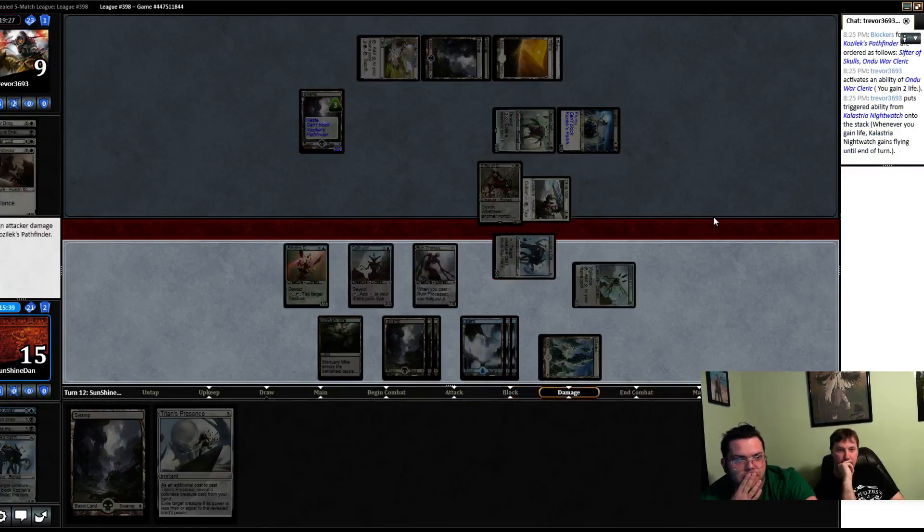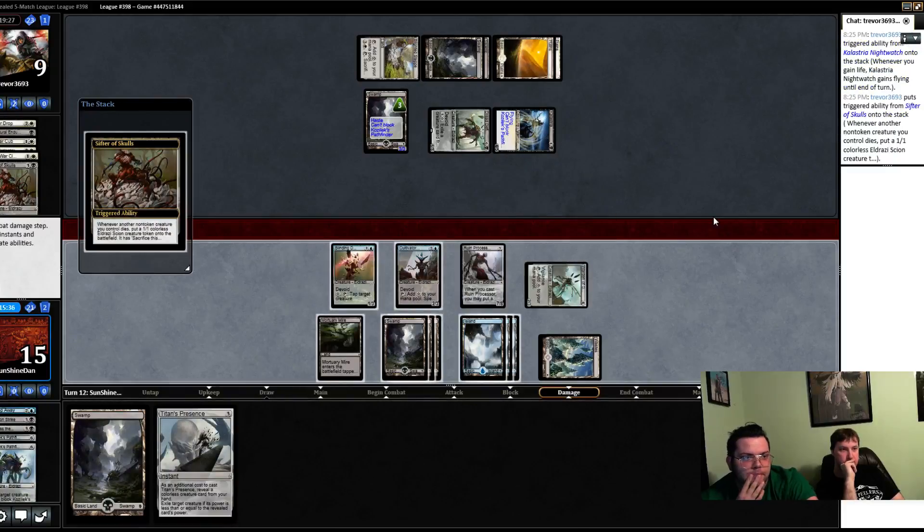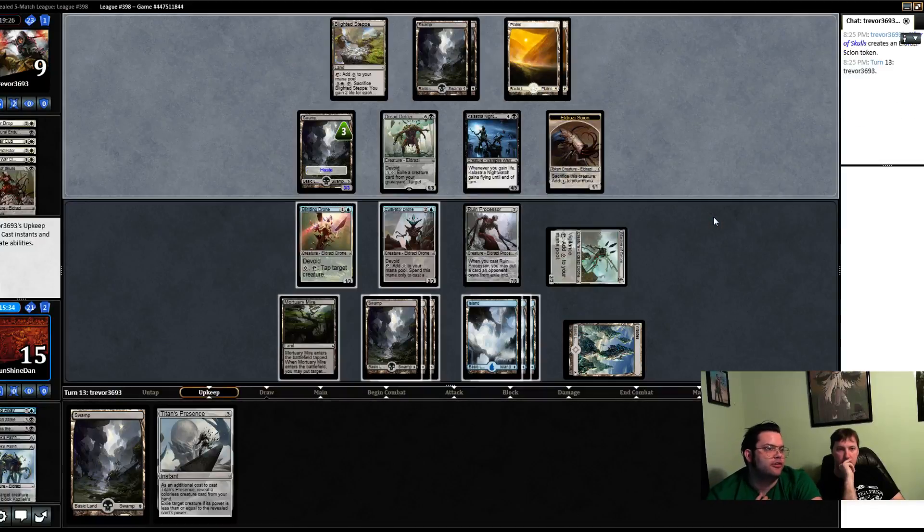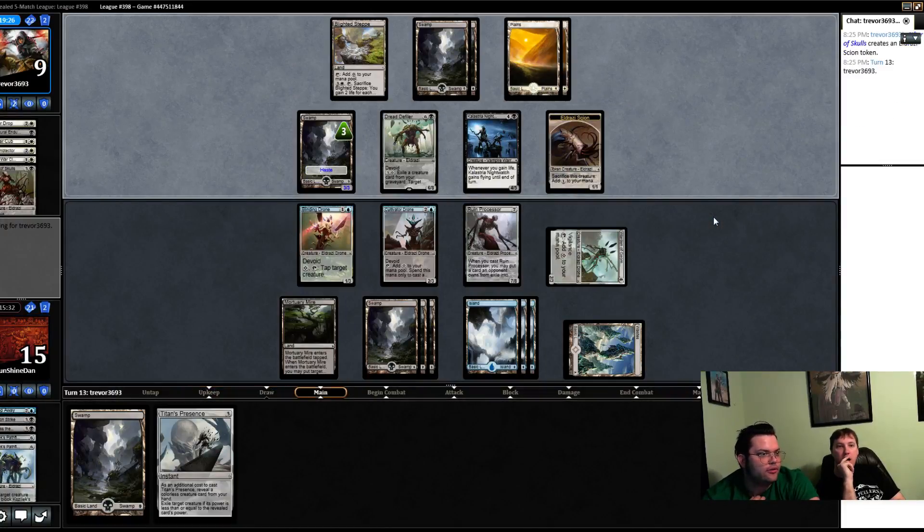Something gains flying. He only got one creature — it's whatever. Sifter of Skulls doesn't make itself, sorry. Does it only count his creatures? It's only his creatures. It's a solid card, but if I could choose between a sifter of skulls or a blinding runner deck, I would always choose the blinding runner.